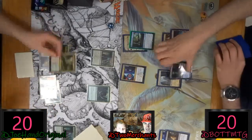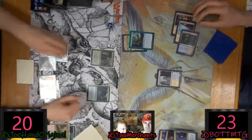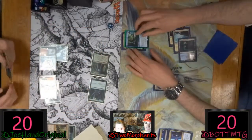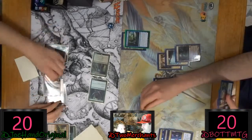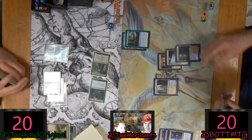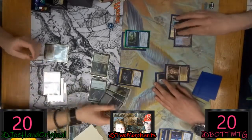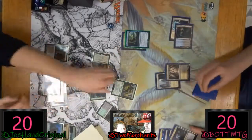I go to 23 and then take three back to 20. Joe's keeping a Nullhide Ferox in hand just in case. So it's like — if I had Thought Erasure on him, he's got more than three cards in hand. Does Thought Erasure target three things? No, it doesn't do what I think it does.